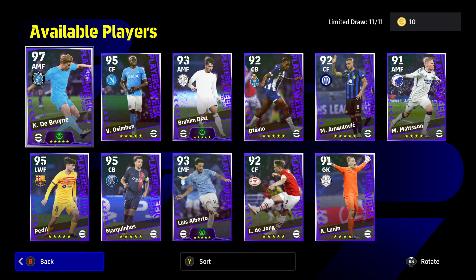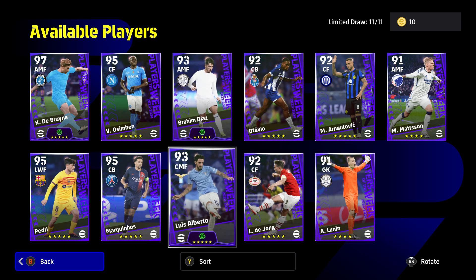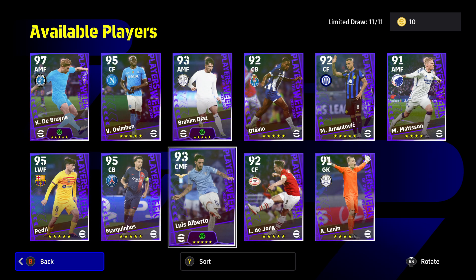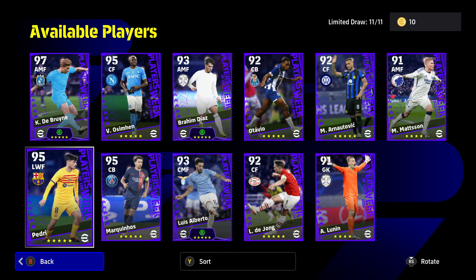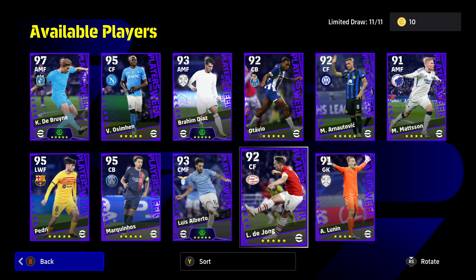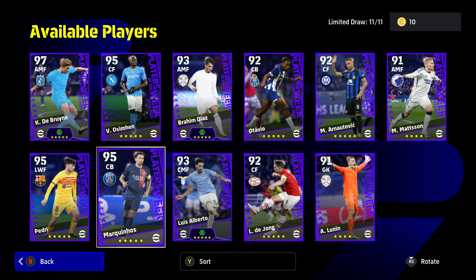My recommendations from this pack: Kevin De Bruyne is easily number one, Brahim Diaz is probably number two. After that it depends on what you're after - Luke de Jong is a nice target man, Luis Alberto is a pretty good offensive box-to-box midfielder though you'll need defensive cover alongside him. Marquinhos is another excellent recommendation, and Pedry as well. If you're putting me on the spot: Kevin De Bruyne, Brahim Diaz, and I'll stick my neck out and go Luke de Jong - though Marquinhos is very nice too, so it's literally a coin flip between those two.